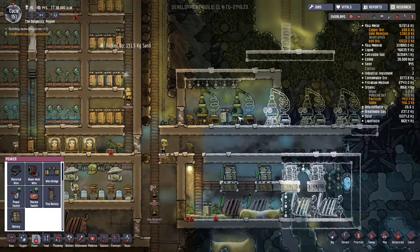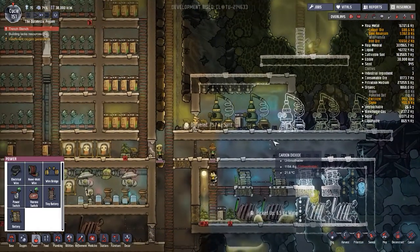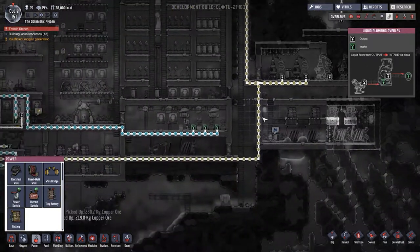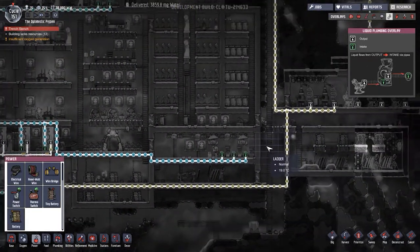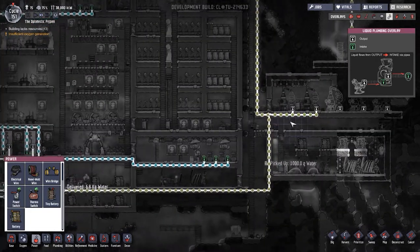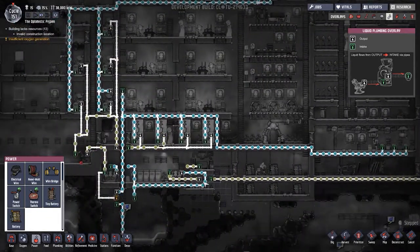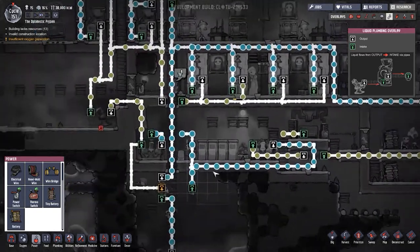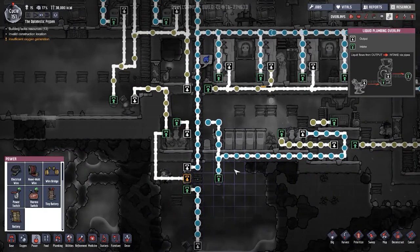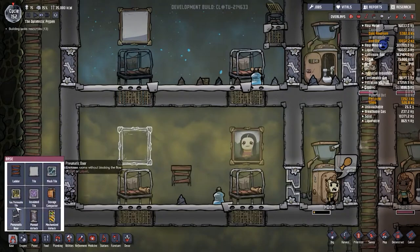I've got to think about how we're going to break this system off from everything else. Where would a good place be for a decent water purifier? We can't feed it all into this water system - this is backing up like no one's business, so it definitely needs to get sorted on its own. Perhaps we can make some clean water here and then pump that down and across this way and join in here. Some of these people aren't even getting to bed till morning - that's crazy.